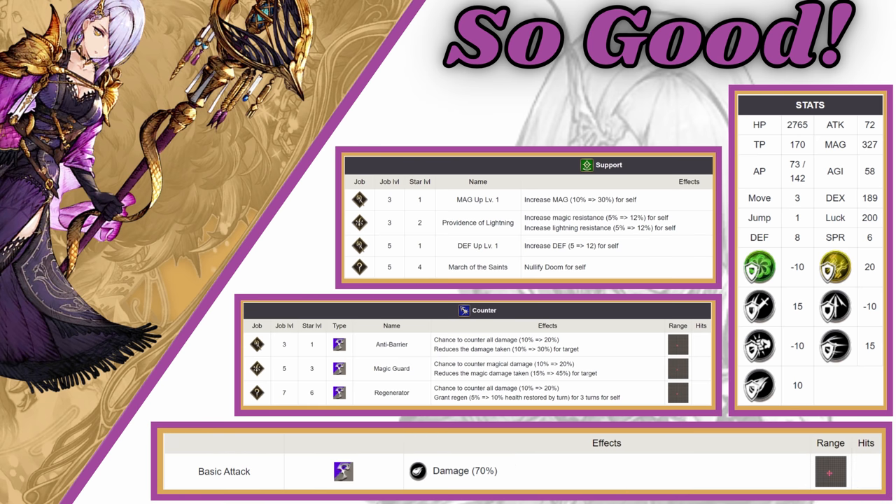She was one of the first units — maybe the first unit in this game — to have her basic attack deal magic damage. Unlike other tanks who just suck at hitting things, who run out of AP and whack stuff for like 100 damage, she hits really hard with her basic attack because it does 70% magic damage. So you put her on a team with Ramu where you're stacking magic — well, her basic attack is a magic attack. Boom. It hits people very hard.